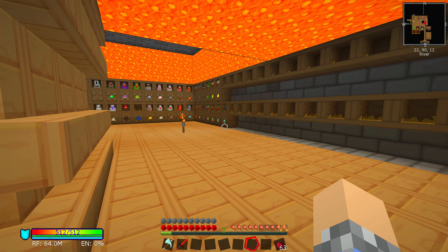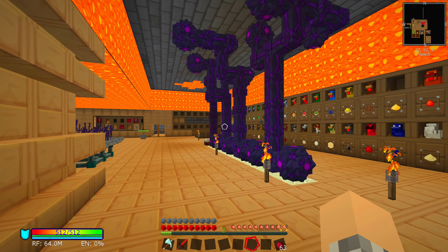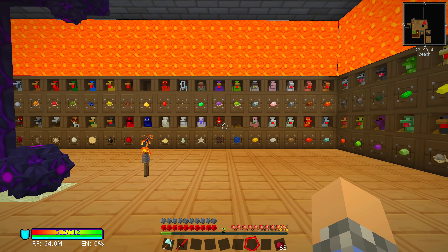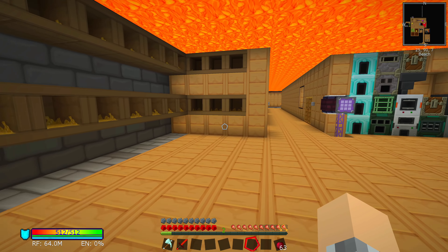I got rid of the squid tank and put in all the roosts. I counted how many chickens there are in the pack, and that's why we have so many empty roosts. This is to house all of the future chickens we will be getting so that we can complete our collection. I think I've got just enough — there may be a few extras.